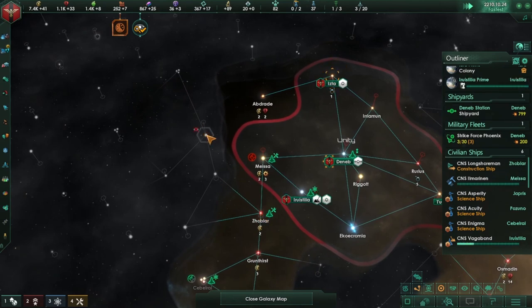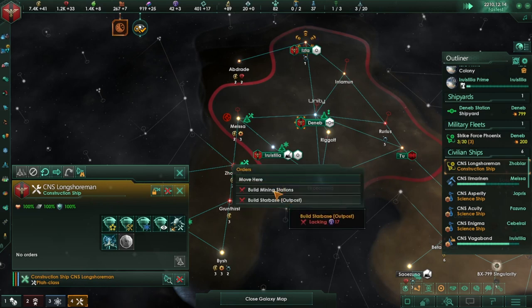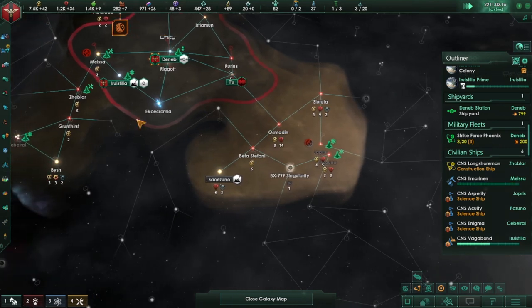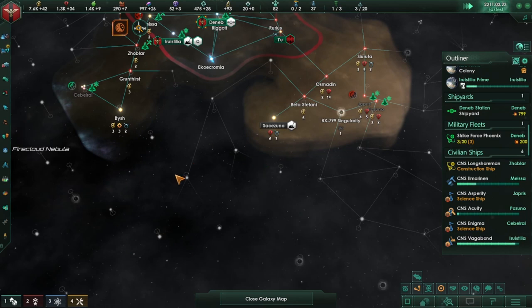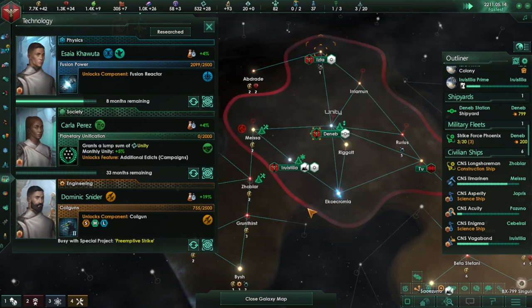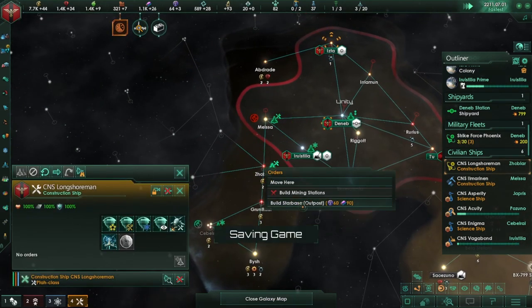I'm thinking if we go up here — that looks like a choke point. This is a choke point as well. Two systems up there's one, and there's also this one here. If I can get these two I think that would help. Anomaly found — for a second I thought that was an isolated cluster but it's not. A lump sum of unity — that's always nice. Construction complete — let's go for that outpost.